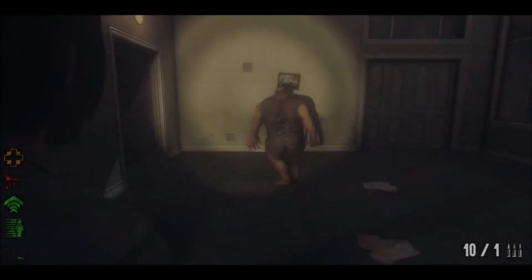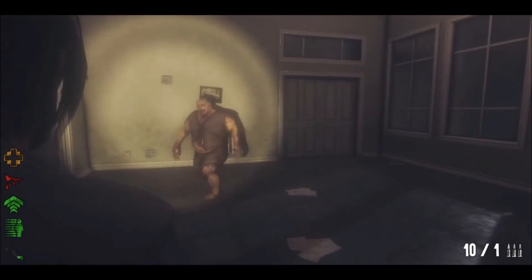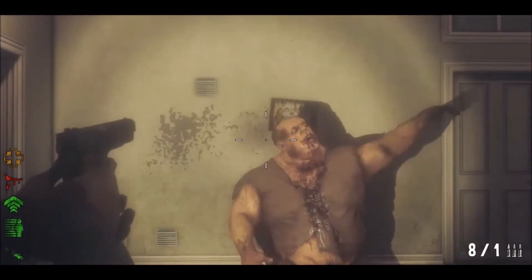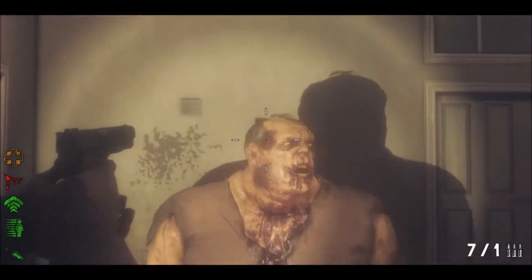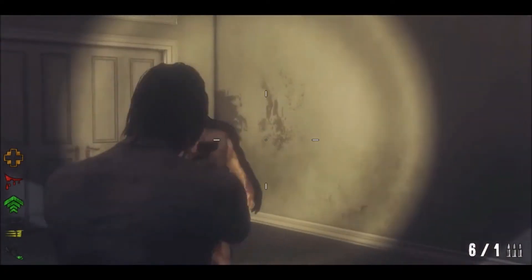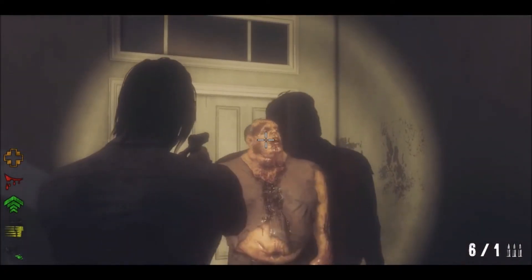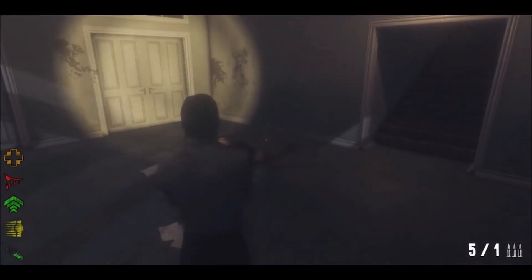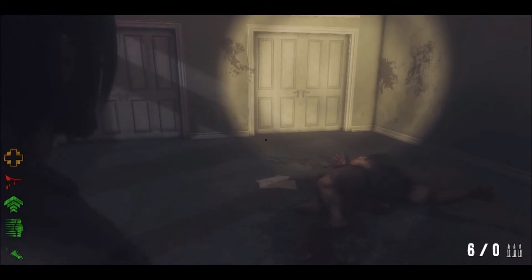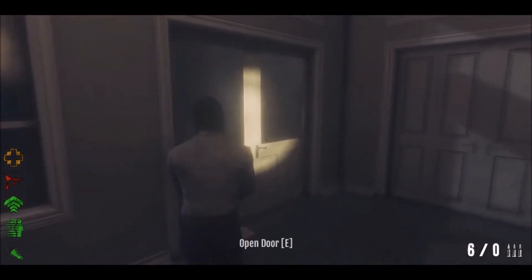Skipping ahead, we see a brand new infected here as well as a bunch of new mechanics. We have a sort of aiming crosshair where it takes a little longer to zoom in, as well as what looks like a dodge function. We can see one of the icons in the bottom left of the screen drain as he appears to duck down and not take any damage. That head explosion was absolutely beautiful — let's watch it again.